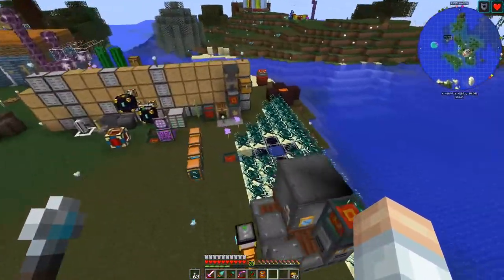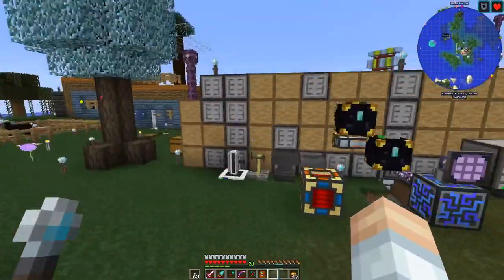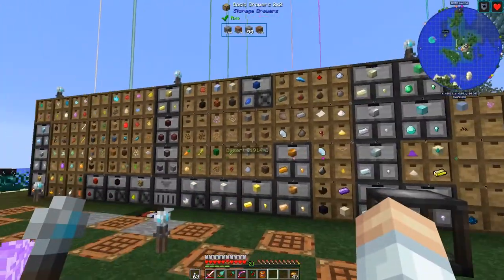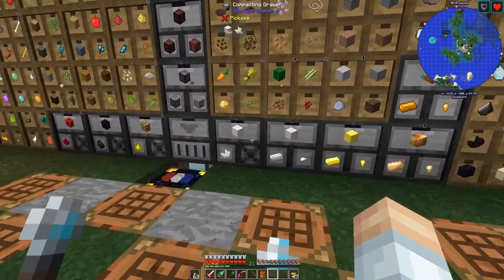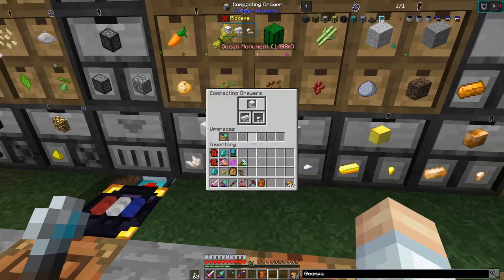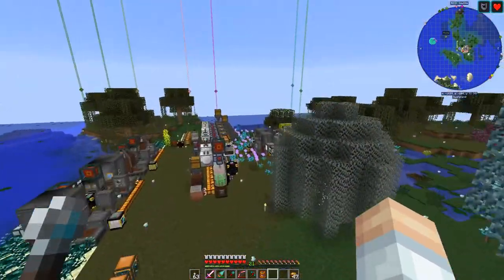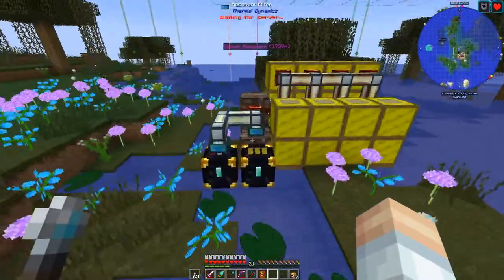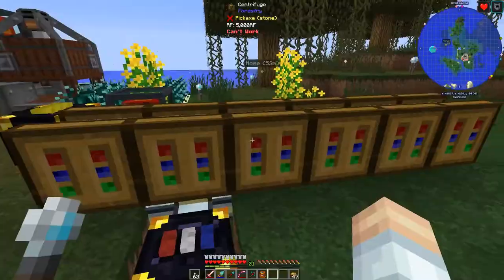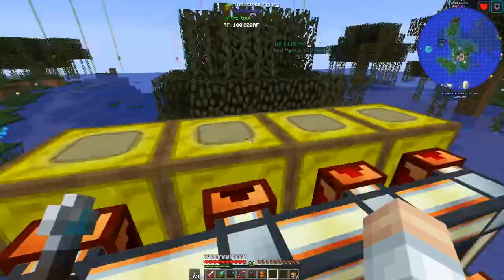We've finally got what we need. We've got plenty of ender pearls right here, and we have got an iron bee that is producing like crazy. You remember that RFTools quarry that I ran a couple episodes ago? I put it all in here and we've got 3,876 blocks of iron that we can tap into. The bees have gotten through their entire backlog — nothing coming through there — and all of these centrifuges are taking care of business like you wouldn't believe.